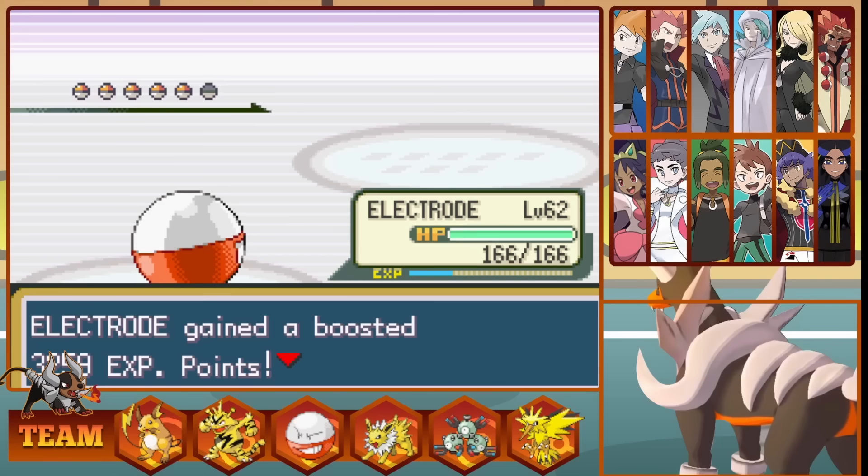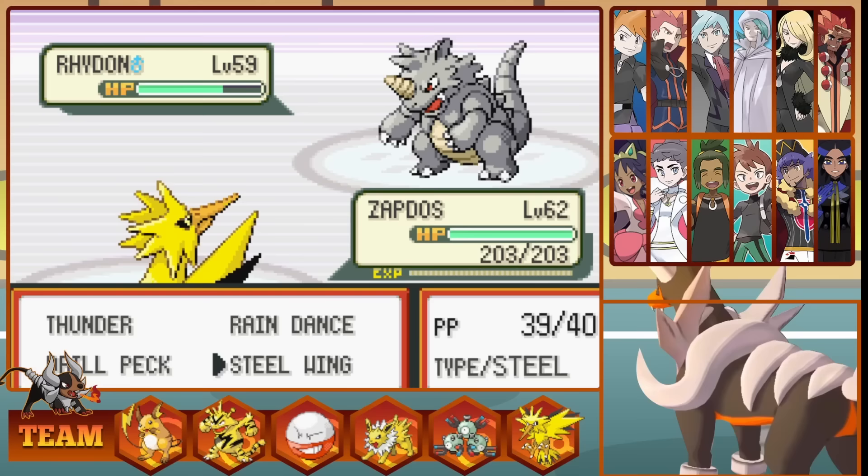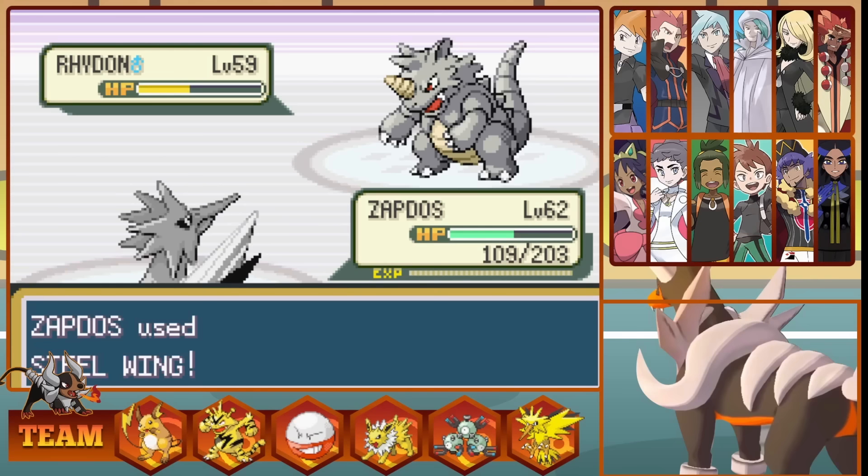On the Earthquake, I swap into Zapdos, our only one resistant to it. We then hit a Steel Wing, which is super effective, but our attack stat isn't great, as he misses a Rock Tomb thankfully. We attack again, bringing him lower, as he connects a Rock Tomb, doing high damage and lowering our speed too. Our next Steel Wing doesn't take him out as he thankfully misses another attack. Red Full Restores, and this time we land a critical hit Steel Wing, putting him at half. Our next Steel Wing puts him on a sliver as he misses another Rock Tomb. Zapdos finally gets to take out Rhydon, which is a massive threat to the team.